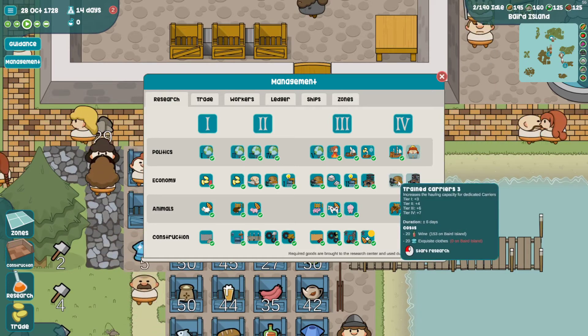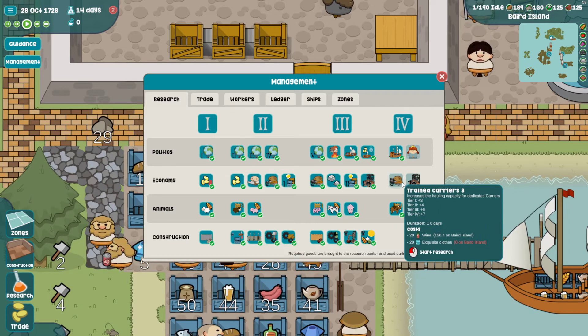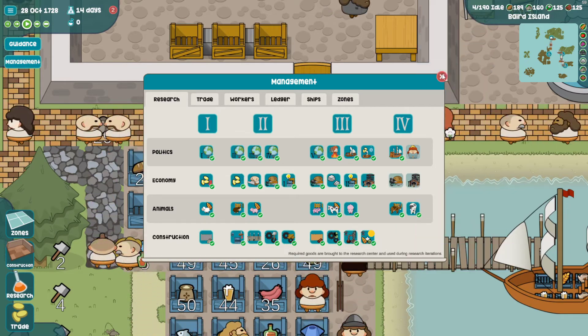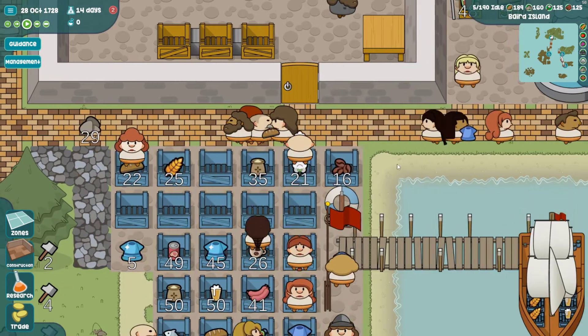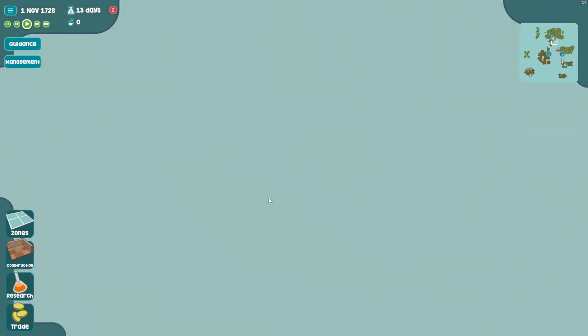As far as research, we've researched everything we can except for the declare dependence and then two that need tier four materials - the deep mining and the train carriers three. I did get the irrigation stuff and we can take a look at that, but from what I can see it's not very good.